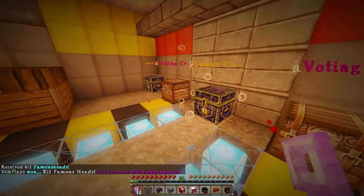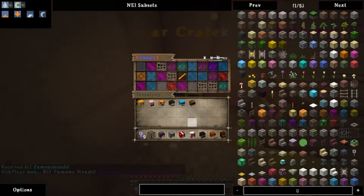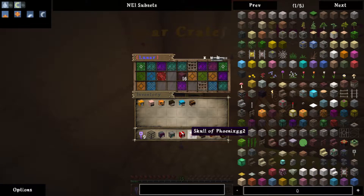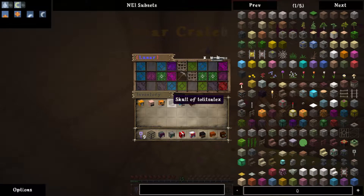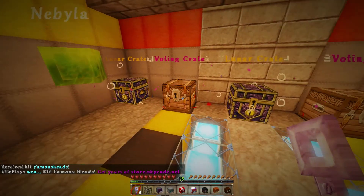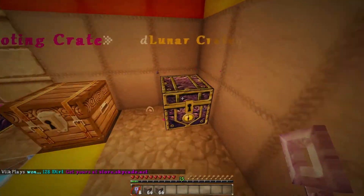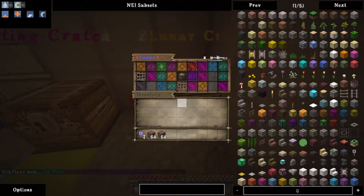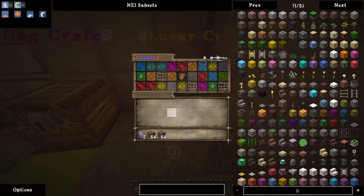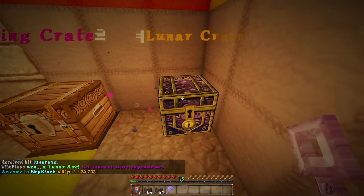Alright, we got these heads again — Kit of Famous Heads is what that was called. Definitely going to be keeping these. NS Major — I think I'll keep these three. Oh my goodness — more dirt. Starting to look like we're not going to get that pickaxe. May have to buy one. A lunar axe! We did not have one of those. That's great.